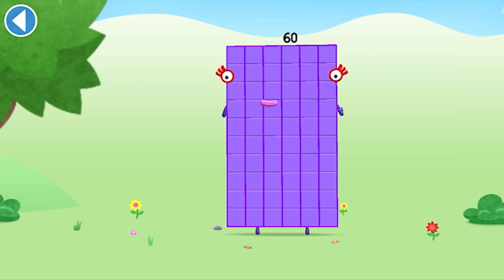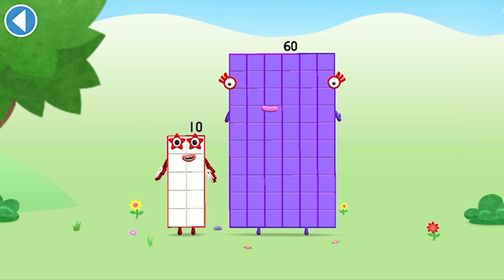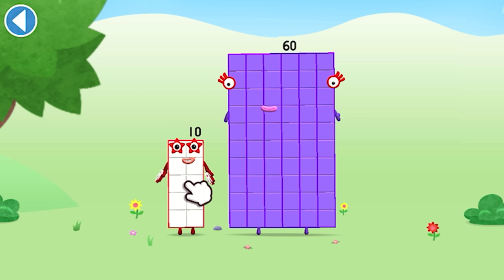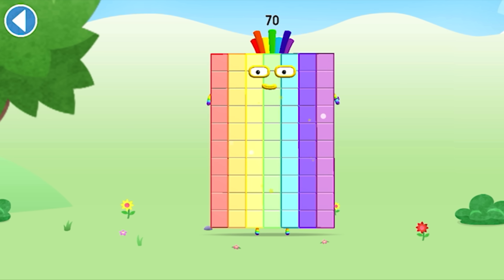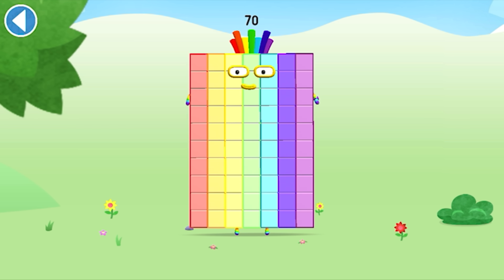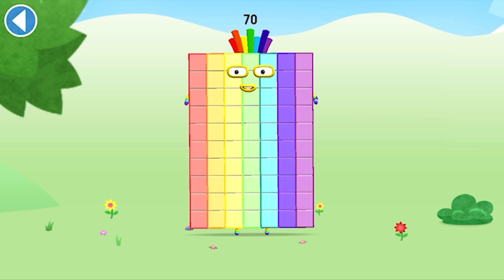You're about to meet Numberblock 70. Can you add 10 to 60 and make Numberblock 70? Drag Numberblock 10 onto Numberblock. Well done! This is Numberblock 70. This Numberblock is made up of 70 blocks. As luck would have it, I'm seven tens!